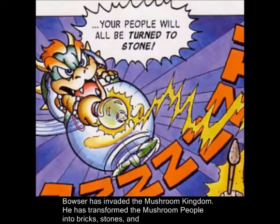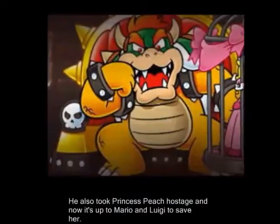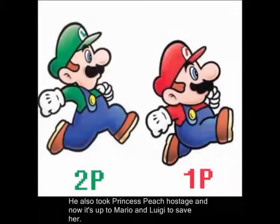Bowser has invaded the Mushroom Kingdom. He has transformed the mushroom people into bricks, stones, and horsehair mushrooms. He also took Princess Peach hostage.